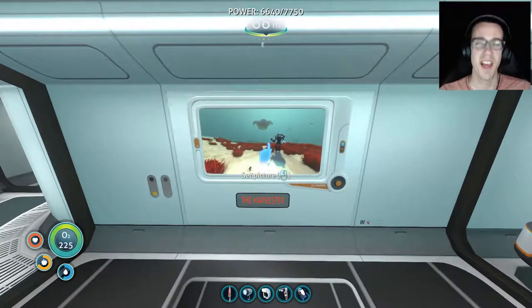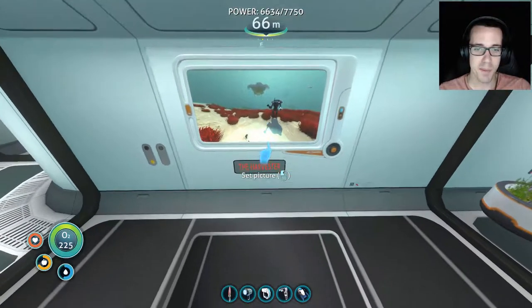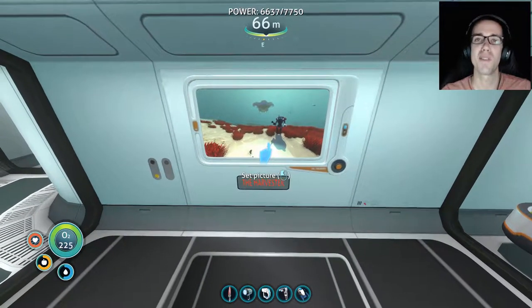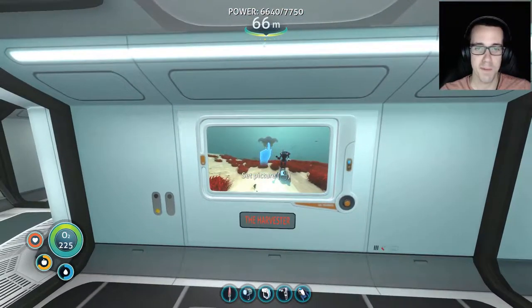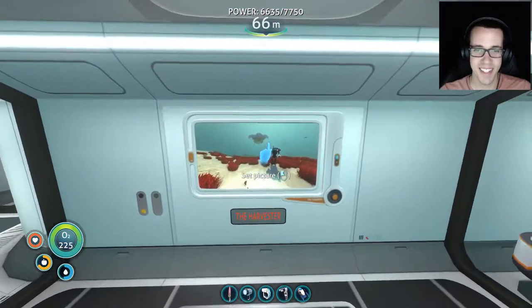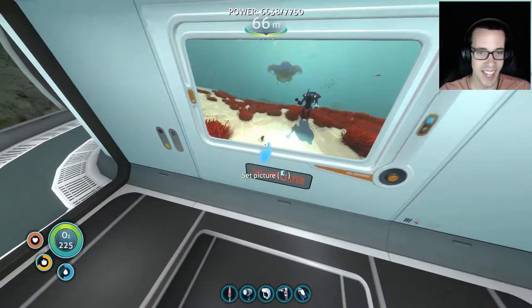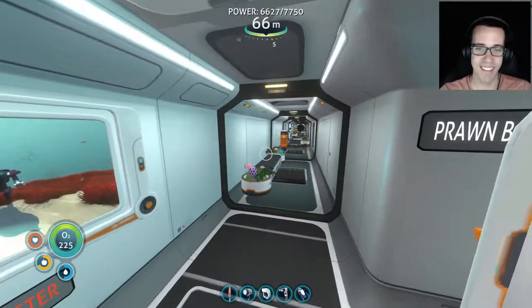Outside each prawn bay we have a picture — very carefully taken — of each prawn suit. We've got a picture of the Harvester doing Harvester things out in the world looking for resources, with a silhouetted reef back in the background and a sand shark at the bottom. It's kind of cool — I love it. We've also got our little plant beds and some trash.